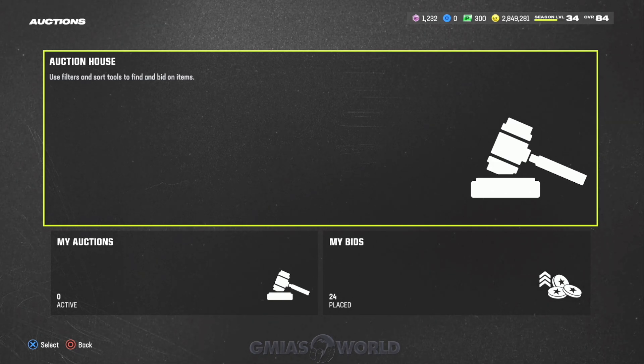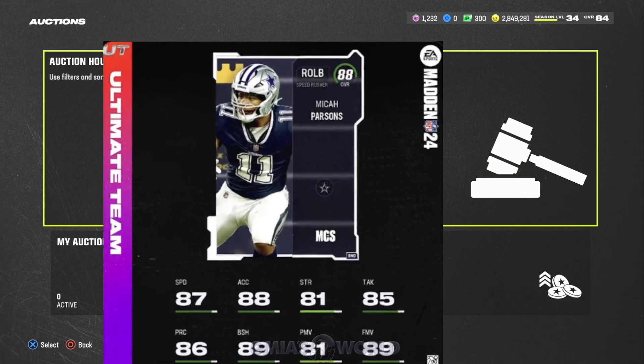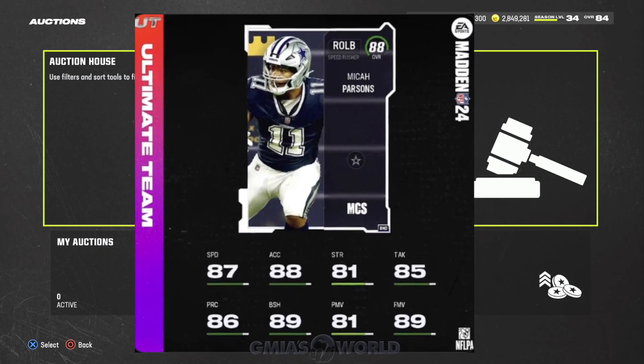Let me scroll down and find Micah Parsons here... there he is. He has 87 speed — I was correct. Let me put his card up on screen so you guys can actually see it. So he's going to have 87 speed, 88 acceleration, and that is a really ridiculous card right now for those of you who understand what's going on in the game.